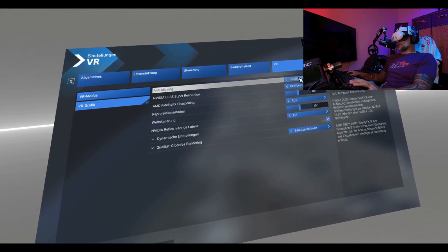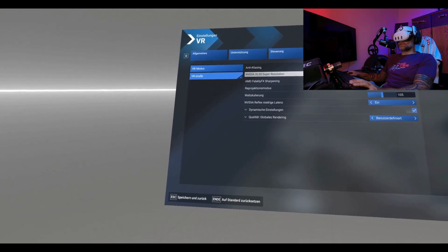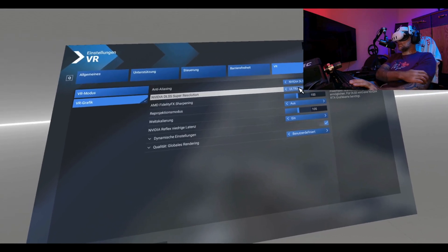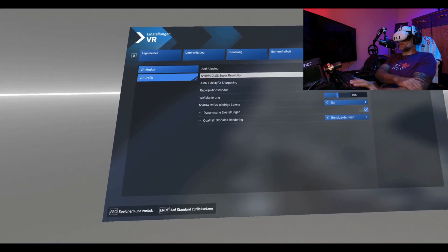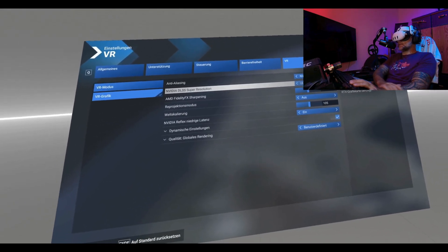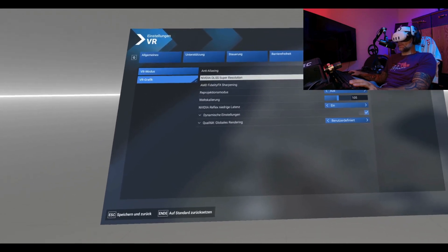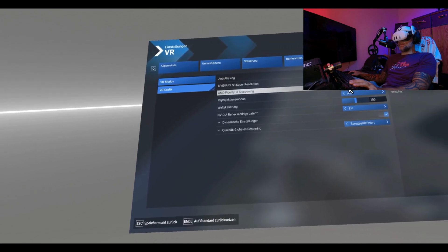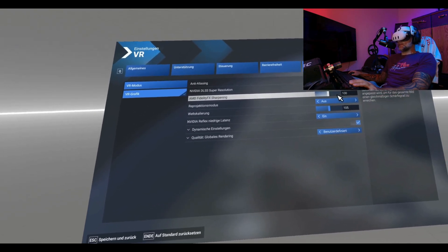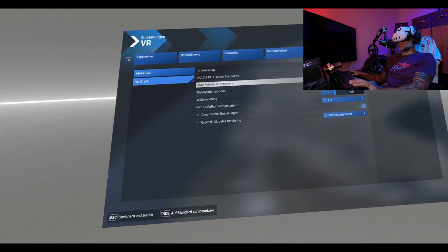What we have to do is set DLSS to ultra performance. That's the only way I actually get permanently 36 frames. I would prefer something like performance or balanced, but it is actually too taxing for the graphics card. For FidelityFX sharpening, I just set it to 100 — at the end of the day we have sharpening filters through Virtual Desktop which are working pretty well.